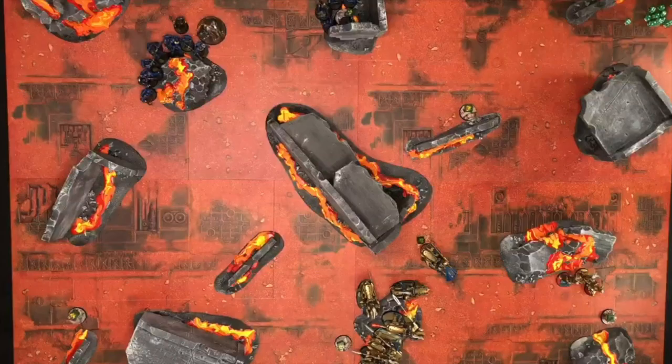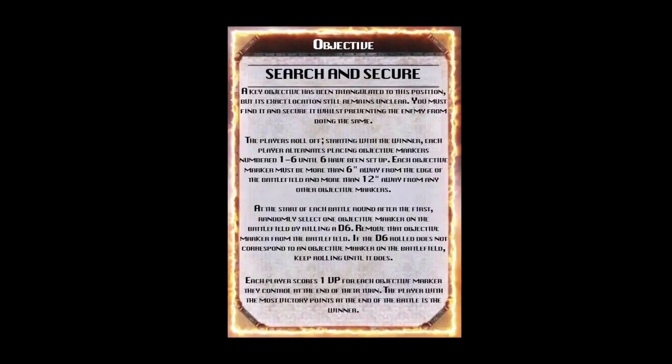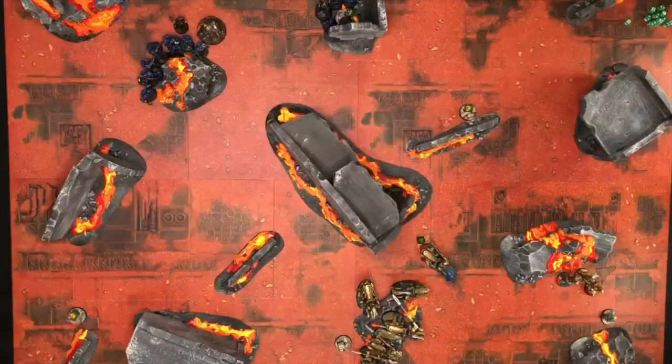A key objective has been triangulated to this position, but its exact location still remains unclear. You must find and secure it whilst preventing the enemy from doing the same. The mission: the players roll off, and starting with the winner, each player alternates placing objective markers numbered one through six. Each marker must be more than six inches from the battlefield edge and more than twelve inches from any other. At the start of each battle round after the first, randomly select one objective marker by rolling one D6 and remove it. Each player scores one victory point for each marker they control at the end of their turn. The player with the most victory points wins.